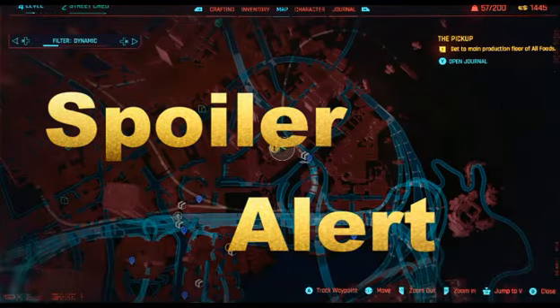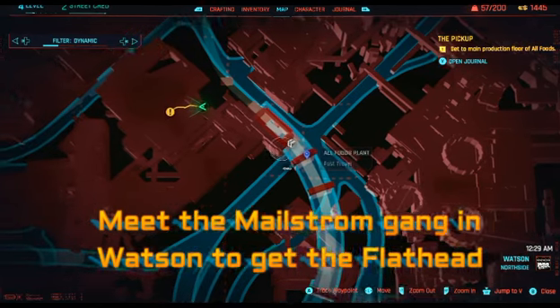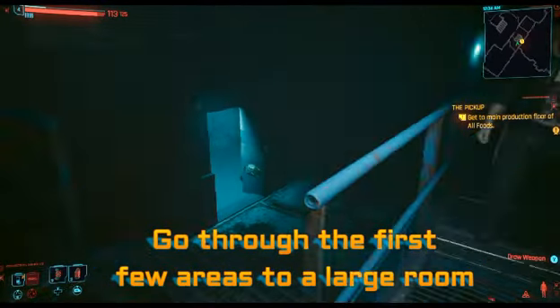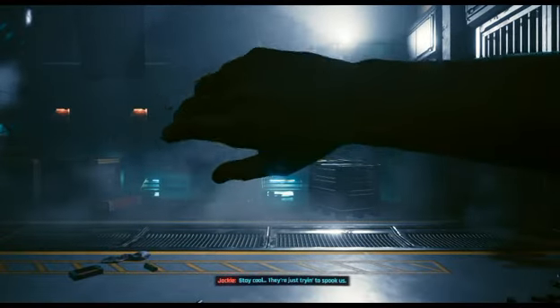Today we're doing a quick tip for the Pickup main storyline in Cyberpunk. You'll have to go meet the Maelstrom gangers to get the flathead for the next mission. Follow Jackie through the intro area and you'll come to a large room. You'll have to come back out from here — stay cool, they're just trying to spook us.